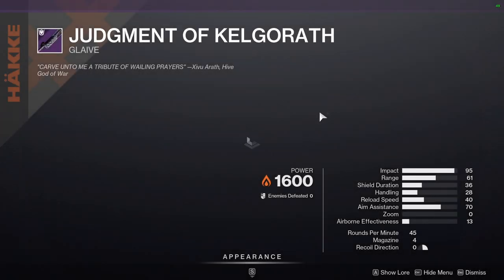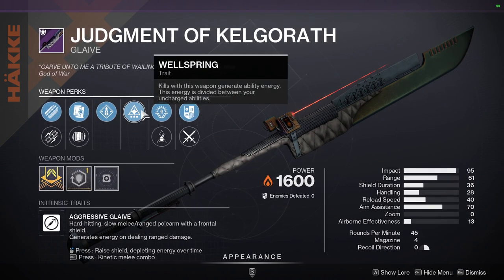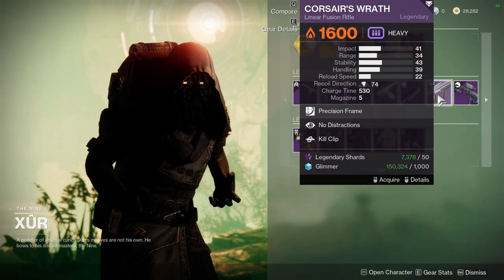Judgment of Kelgaroth is the other weapon you can get for the deep sight. It's a glaive though, so it's up to you. I'm not going to tell you how to spend your materials, but for a glaive, that's a hard pass from me.